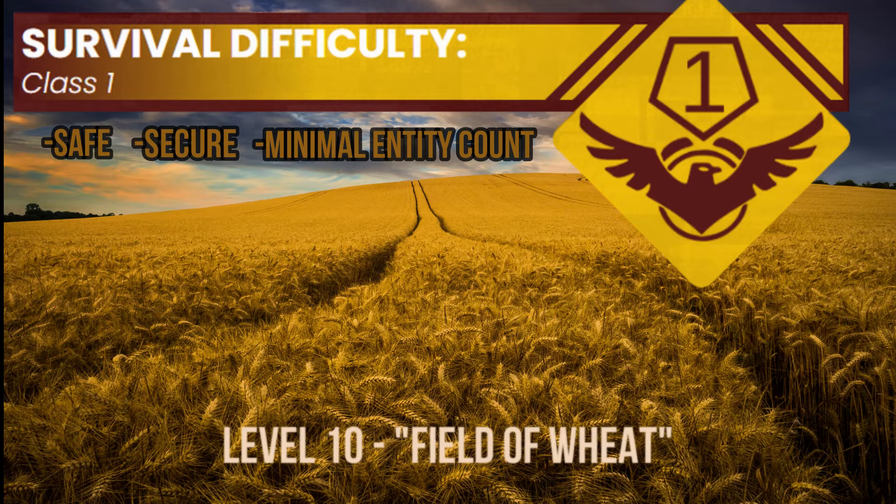Bases, outposts, and communities. Since the discovery of level 10 many groups have been formed in this level. The most prominent of these settlements are listed below. The BNTG level 10 resource station. This outpost was formed by the BNTG to harvest wheat for bakery usage. This outpost holds around 23 people all working together. They also gather other useful resources, such as the previously mentioned almond water. They transfer the items from level 10 to level 1 via an exit to said level.